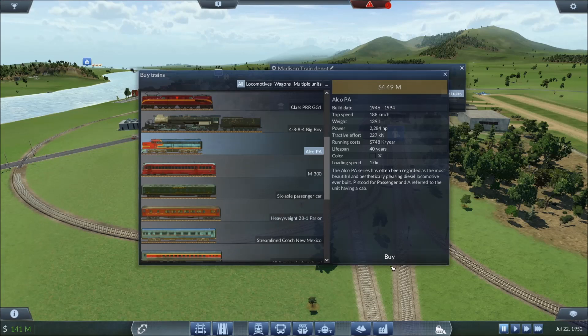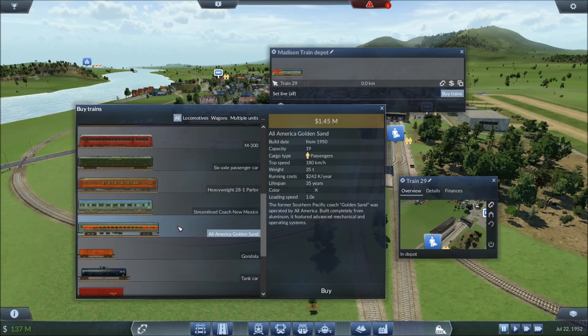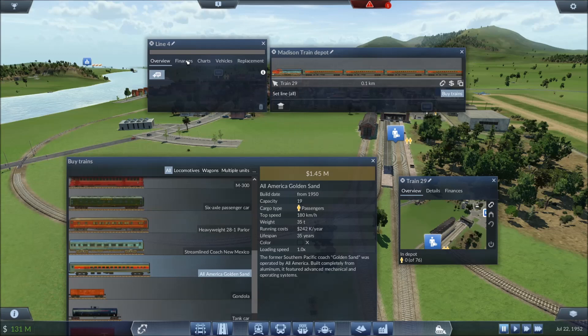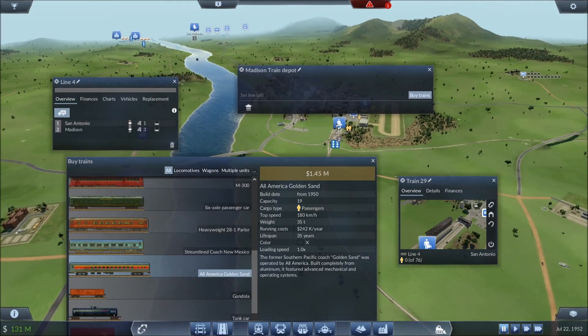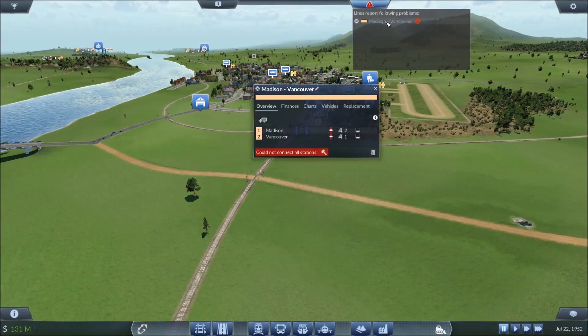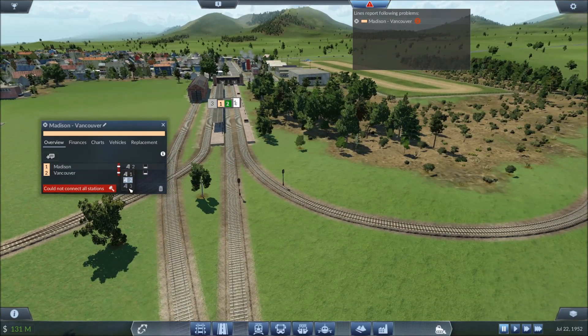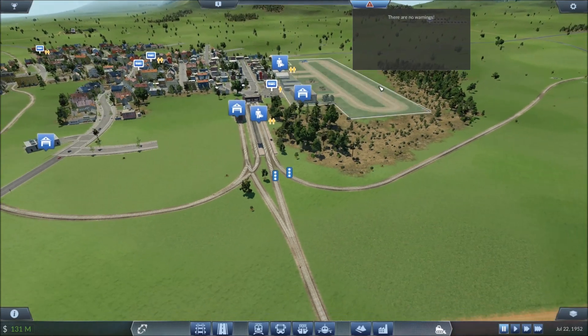I see this error message — I hear you crying, but I don't really care. The Alcopia, which can go a total of 188 kilometers per hour — there we go. All American Golden Sand. Let's get quite a few of you — one, two, three, four. 19 each — that is plenty. Let's have you go to that station to that station, and you are going to be green because we like green on these Vanilla Hills. Madison to Vancouver — too few stations. I need to go change to track one. There you go — you can be yellow. No warnings everybody, thank you, good night.